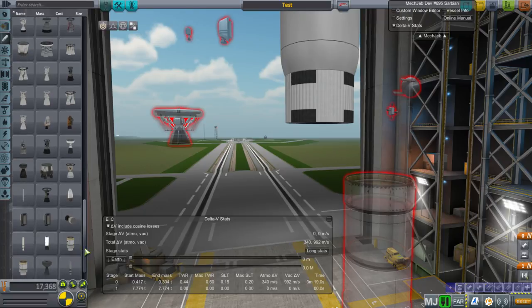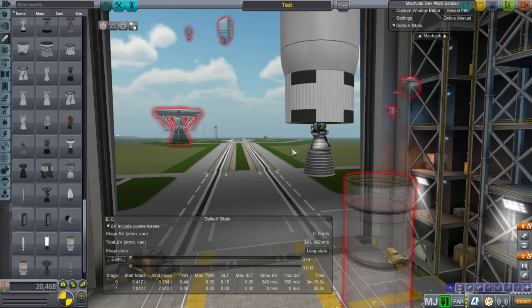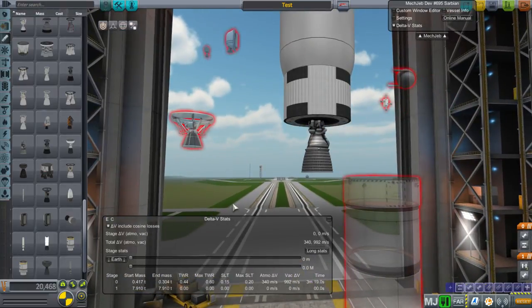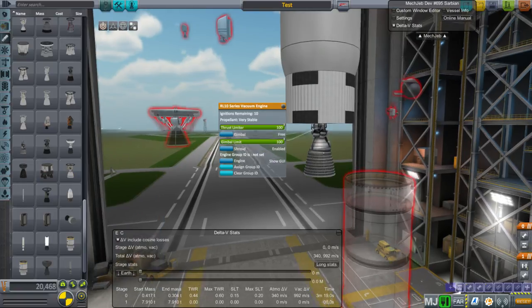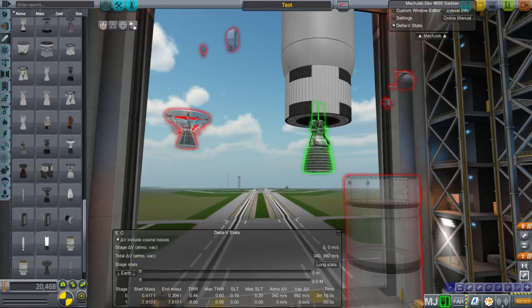Let's change to the RL-10 engine from FASA. The RL-10 is an equivalent-thrust engine but much more efficient. The downside is it takes more tank space because the fuel is hydrogen and oxygen, which is less dense. This is one of the complexities of Real Fuels. The RL-10 is used on the Atlas and Titan rockets - instead of about 320 ISP, this has 444 base ISP, with other configurations having more.